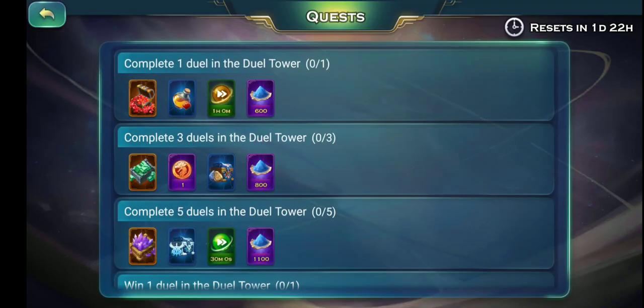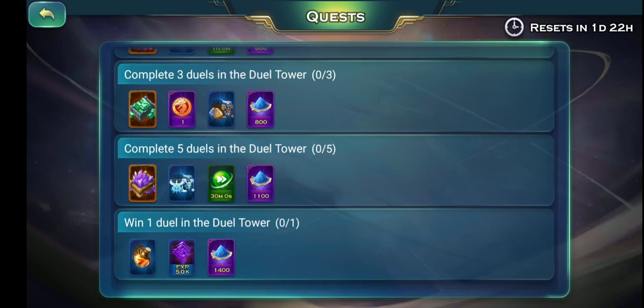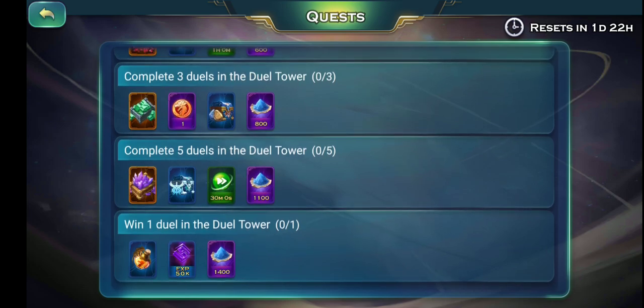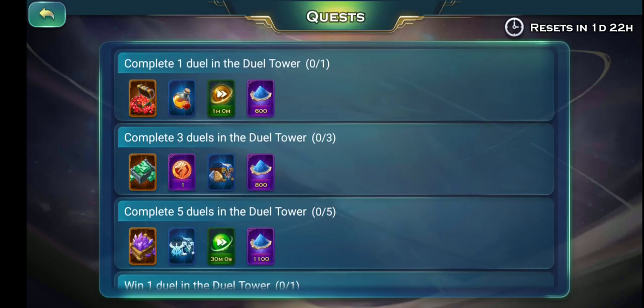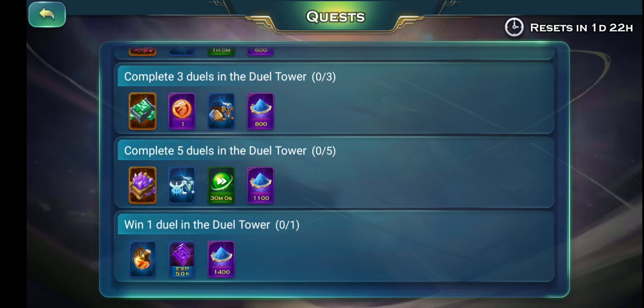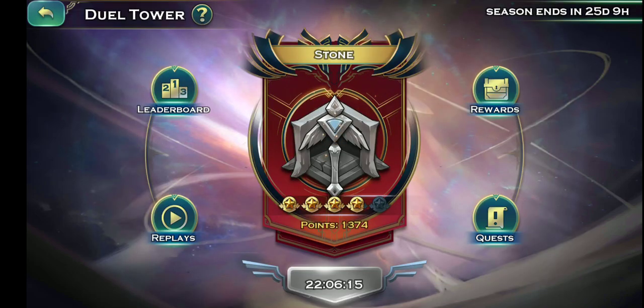The next thing you can do is complete this quest. Try to complete at least five attacks and you're going to get close to about 3,900 draconic dust just from this dual tower quest. It resets about three times a week, so that's going to get you a lot of draconic dust. This is really easy to get if you can attack at least once in this event.